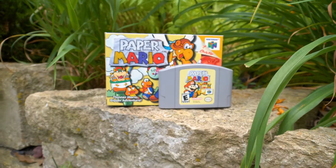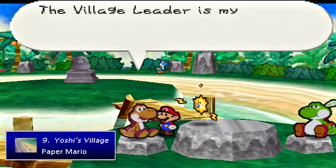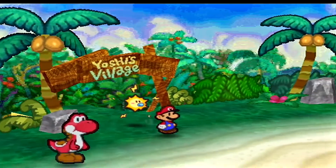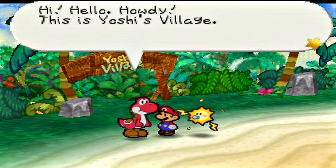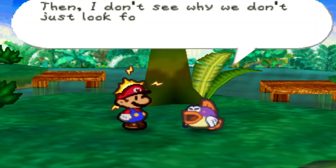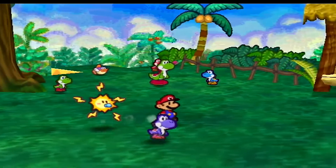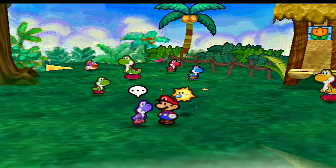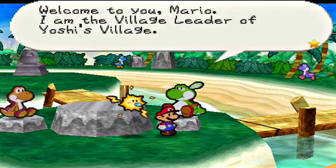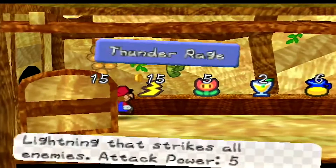Coming in at number 9, we have Yoshi's Village from Paper Mario. Yoshi's Village is a village made up entirely of Yoshis, obviously, and can be found amidst the tropical jungles of Lava Lava Island. There are a few other characters there too, like the Homie Sushi, who ends up joining your party. The village just seems really peaceful and takes place in one of my favorite segments of the game. There are some other memorable characters here as well, like the Fat Yoshi Chief and Raphael the Raven. Yoshis in general are just so cool, so it's pretty hard not to like this place.